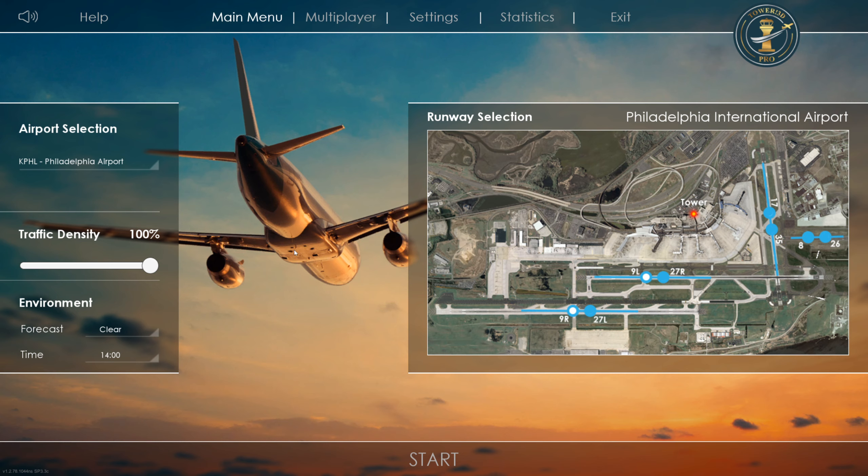In order to get you guys interested in this particular simulator, I thought I'd demo it for you. We'll start at Kilo Papa Hotel Lima, which is Philadelphia Airport. Traffic density will be kept at 100% to see how we get on — it's pretty intense when it first starts as everyone gets going, but once it settles down it's pretty manageable. Clear forecast, time will be mid-afternoon. So let's jump in.